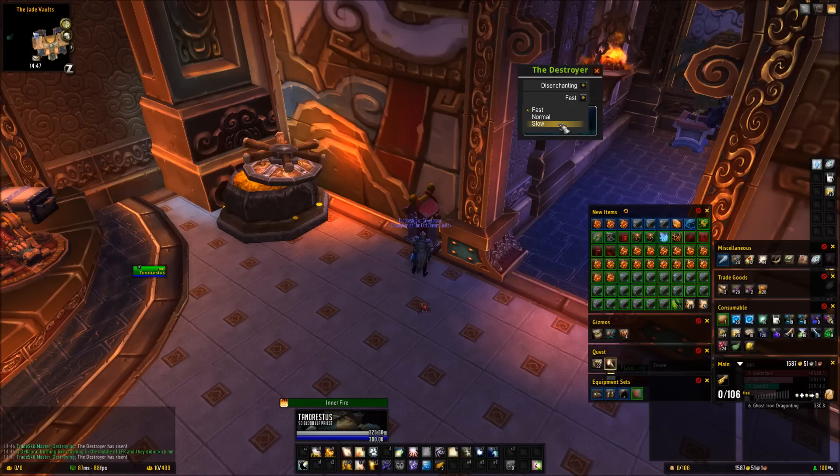Then you pick the speed at which you want to disenchant. I like the fast one, but you may want to start off on slow when you first start using it, just to make sure you're not going to disenchant something you didn't mean to. So let's just do it fast. Now you see this button that you can click on.